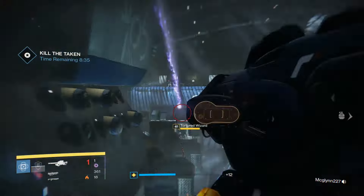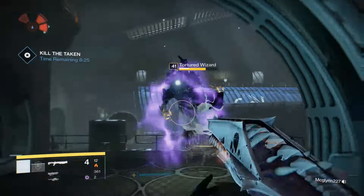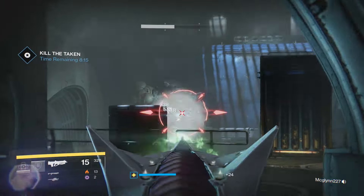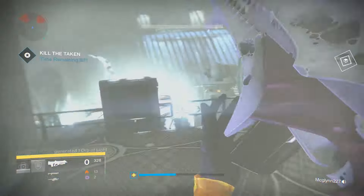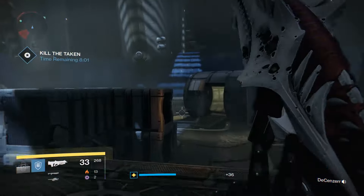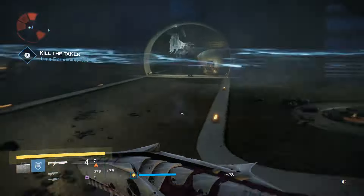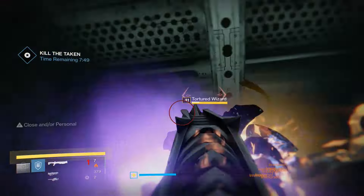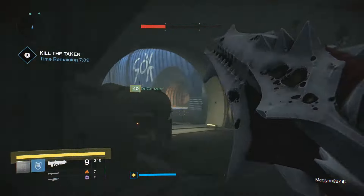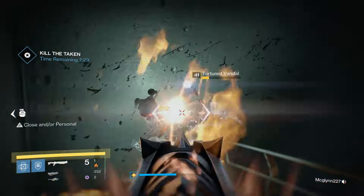And you can see I have the Truth, which is a good gun, but it doesn't have that modifier. The only good part about this section is the witches - I can pop the witch's shield instantly. A witch drops a legendary engram for me, which was pretty cool. There are three witches at this part. Basically it won't progress until you kill everything. I wouldn't say the witches are the worst part - the snipers at this part would be the worst, I think.